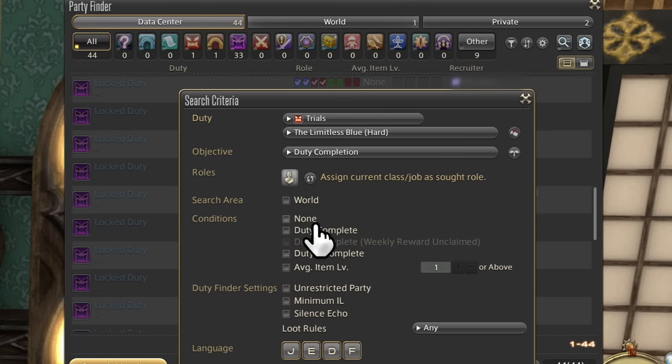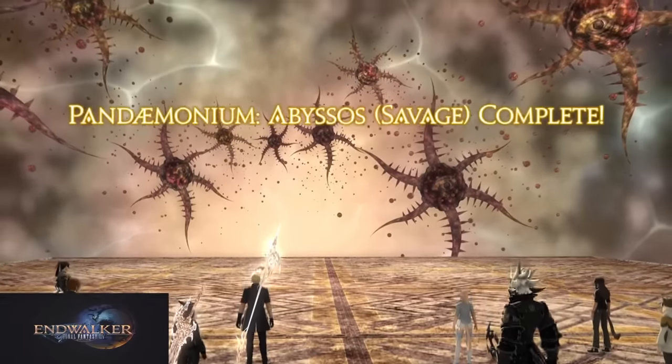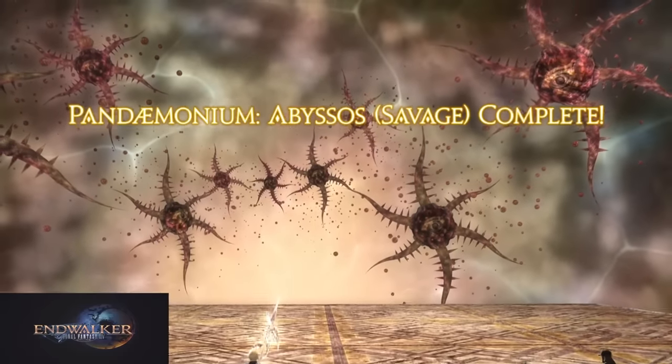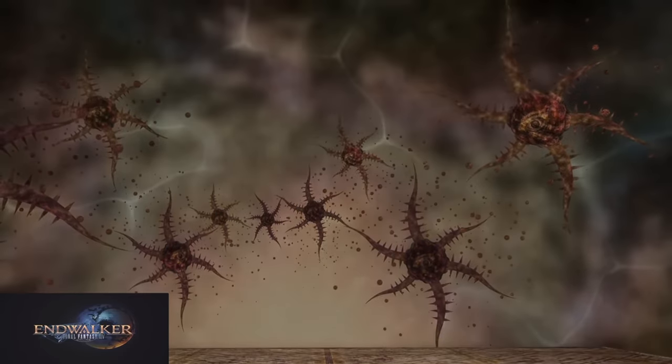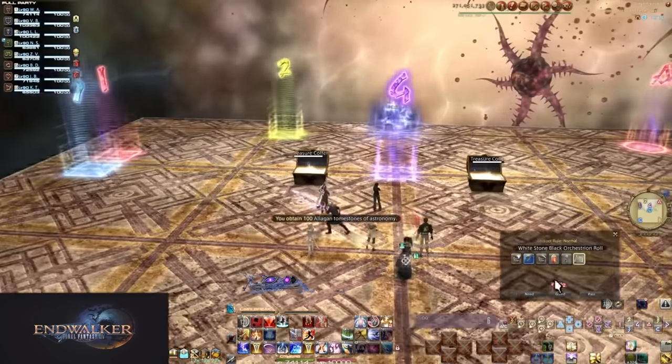Conditions — you can add multiple of these. Duty Complete requires a player to have cleared a duty before joining the party, more for farm parties to ensure people know the fight. Complete with Weekly Reward Unclaimed is only for high-end players — current tier savage raids have a one-clear-a-week loot pool, and having cleared players in your party gives the group less loot, so uncleared players are required for full rewards.